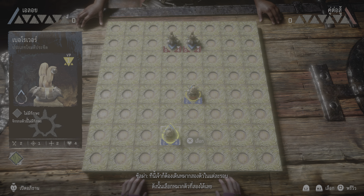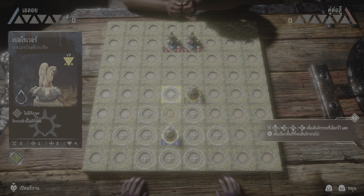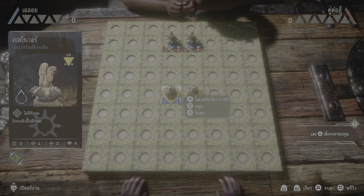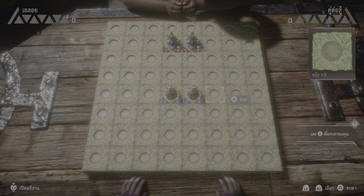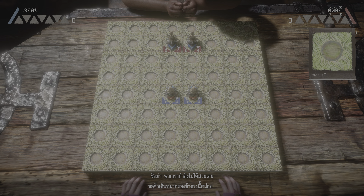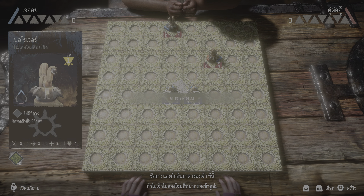Easy enough, huh? Now, you get to move two machines each round, so go ahead and pick a second machine. Perfect. There's not much else to do for now, so just end your turn. We're forging onwards — let me move my pieces here.